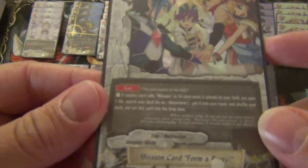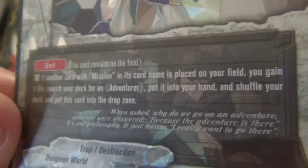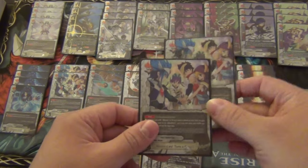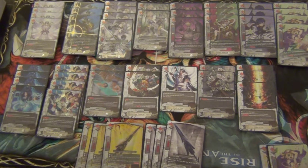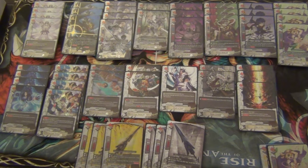Next card we play is the mission card Former Party. It is a set spell. If another card with mission in its name is placed on your field, you gain a life, search your deck for an adventurer, put it into your hand, shuffle your deck, and put this card into your drop zone. If you play one Former Party and then play another Former Party, this one acts — you can search your deck for any adventurer. With Incubus or any other adventurer, it starts ramping almost every card. All the creatures are adventurers, all the weapons are adventurers — unfortunately none of the spells are adventurers, but that would be amazing.